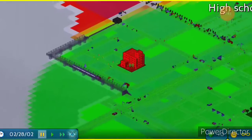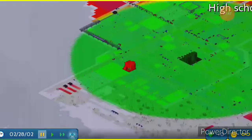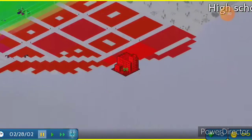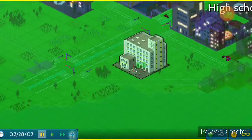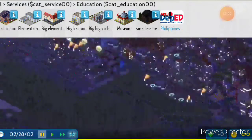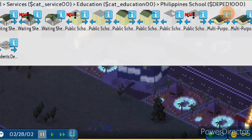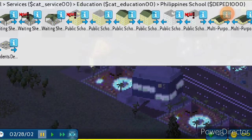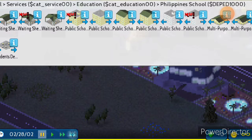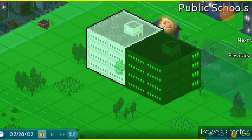We don't need a school here, but we need an elementary school because this one can barely reach. Over here needs a school too. I'm going to make a little Filipino school — I installed this mod. I don't know if I installed it last episode or between episodes, but it gives me a modular school.